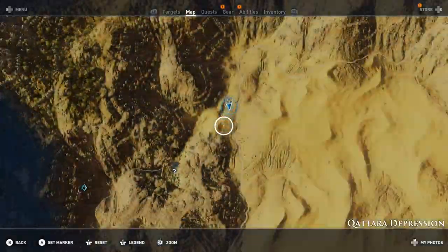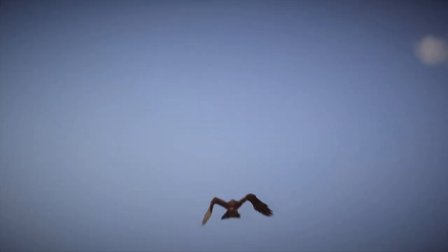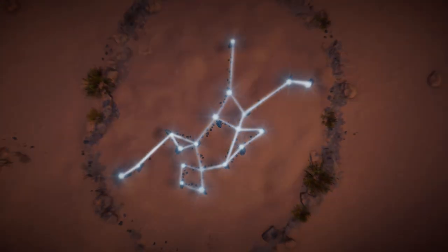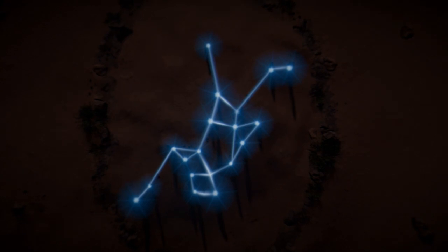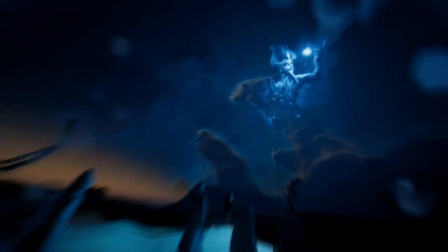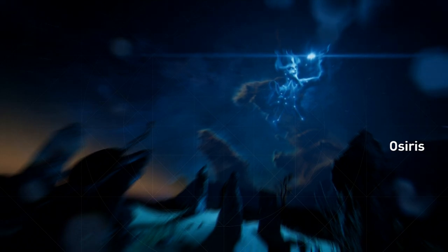The 12th and final constellation is going to be in the northwest, west-ish middle of the Qattara Depression. This is going to be the last of the stone circle sequences. It looks like a man holding his arm up — and there he is. Osiris is going to be the 12th and final constellation stone circle.